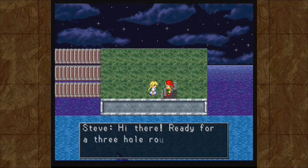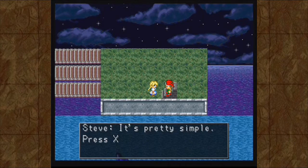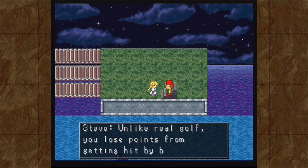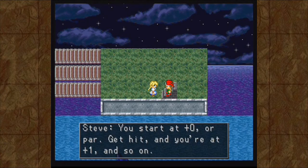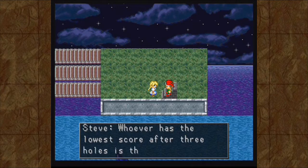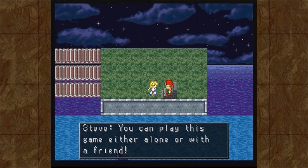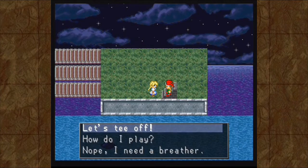Hi there. Ready for a three-hole round of Gobbly Golf? How do I play? It's pretty simple - press X next to the Gobbly to smack him good. Unlike real golf, you lose points from getting hit by baddies. You start at plus zero, or par. Get hit and you're at plus one, and so on. When you hit plus three on a hole, you give up and move to the next hole. Whoever has the lowest score after three holes is the winner. You can play this game either alone or with a friend. Alright, let's tee off.